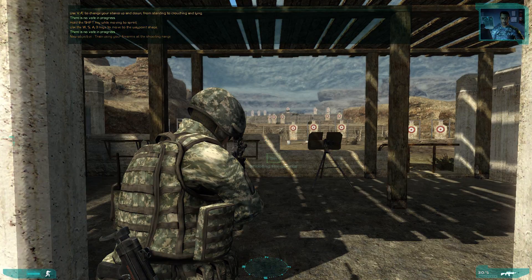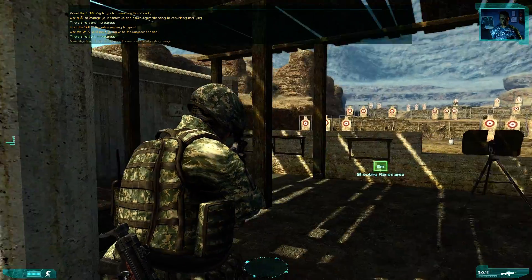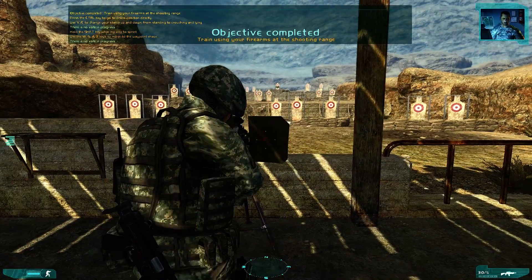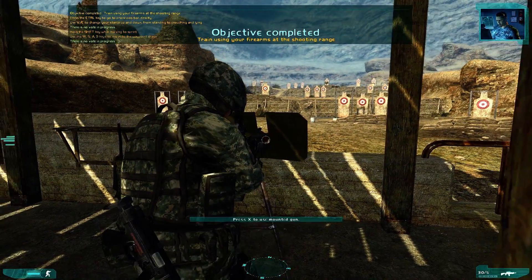Here's the shooting range. Try practicing with your firearms. You can grab a rifle and a sidearm from the mule unit over there. Go ahead! Try hitting the cardboard targets in the near distance.